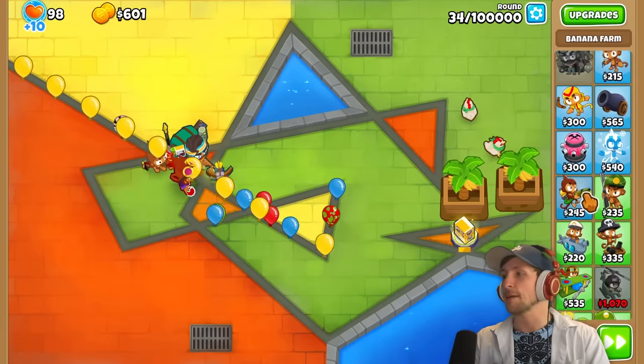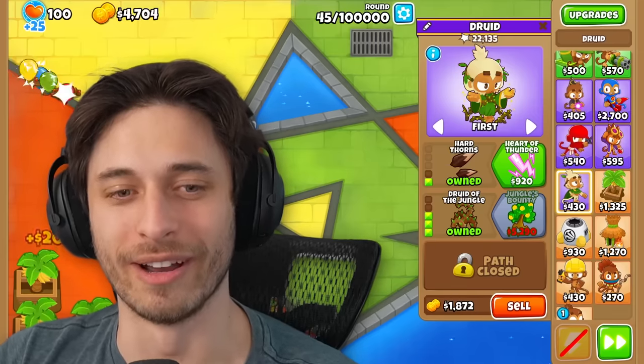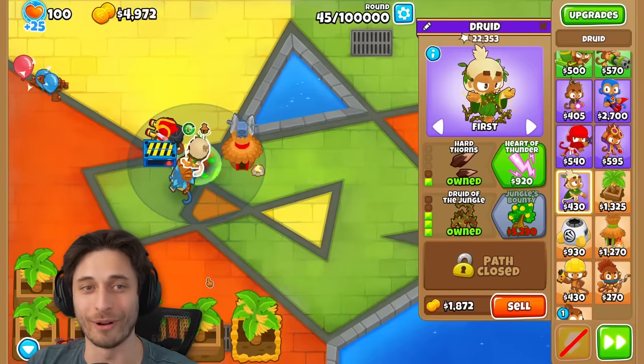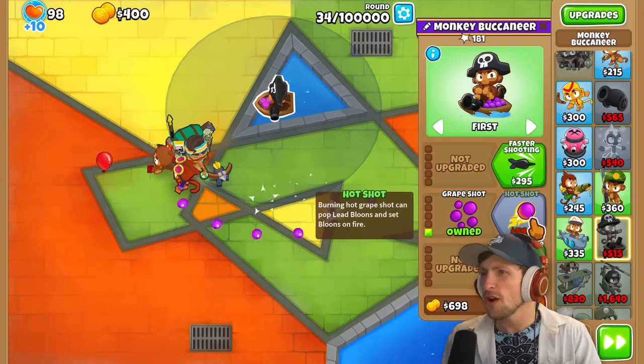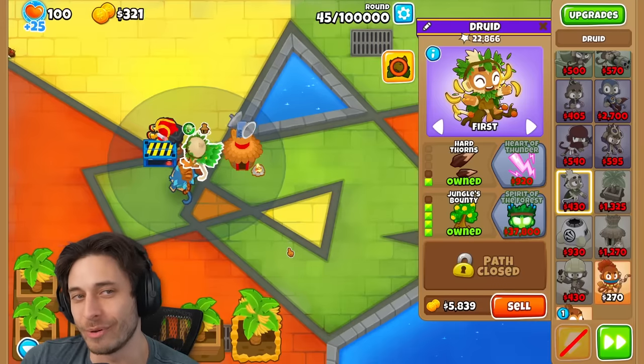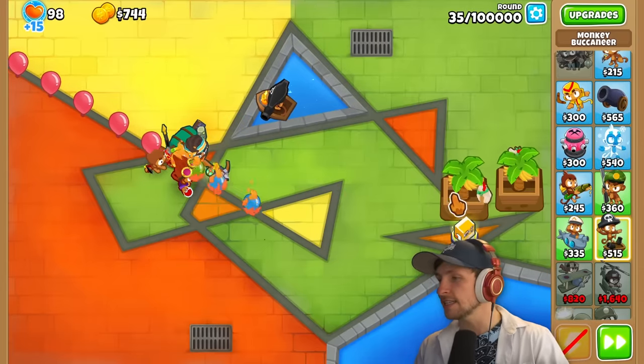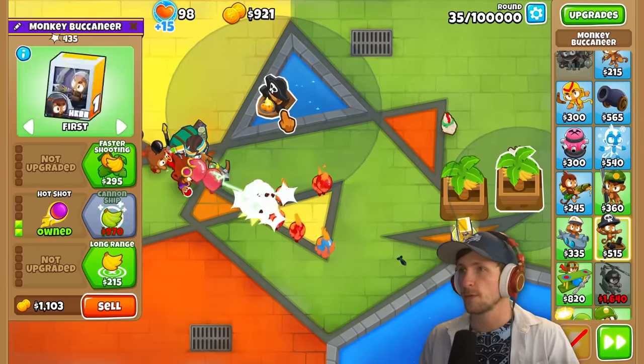I think I'm about to get peeped on this MOAB, dude. Wait, so what round are you on? 34. Oh dude, I'm on 45. Oh my gosh, how are you — well, because I just have a druid, he's just popping things immediately. I'm basically just stalling for as long as possible.